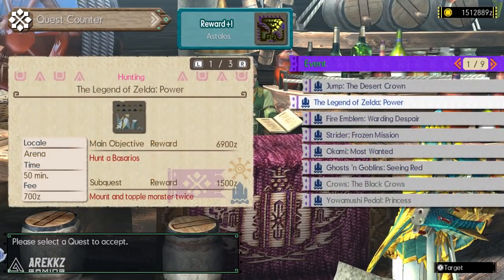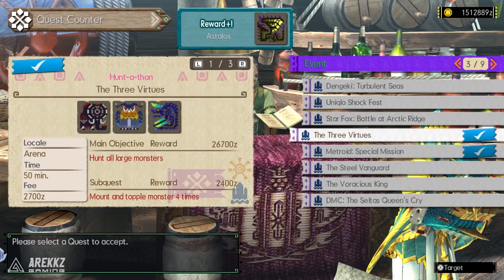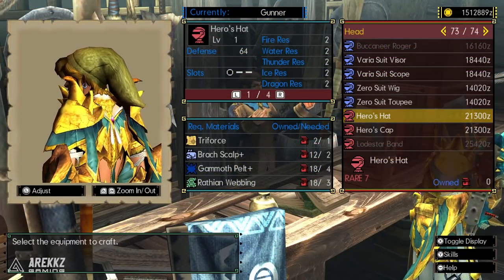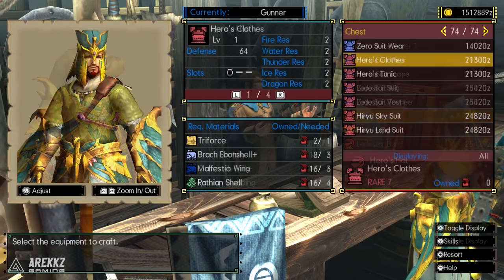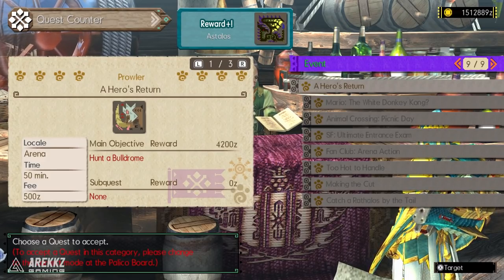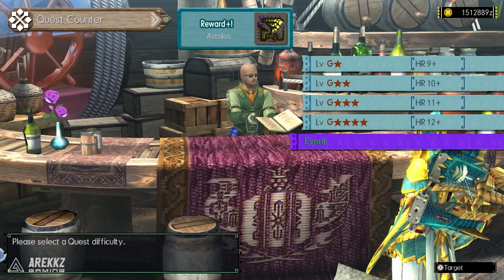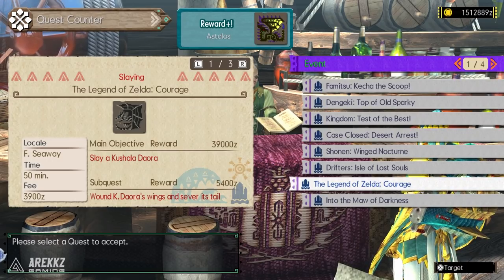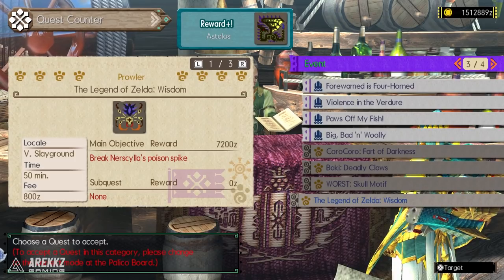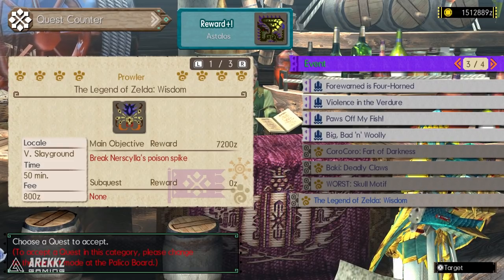Under high rank you have The Legend of Zelda: Power, which will give you the parts needed to make the Ancient Bow. The quest The Three Virtues gives you the parts for the traditional hero suit — the green tunic, although since you can colour it you can also make it red, blue, purple, black, whatever colour you want. You also have A Hero's Return, a prowler quest that gives you the parts to craft the Toon Link outfit for your palico. Then in the G rank event quests, The Legend of Zelda: Courage gives you the parts for the Breath of the Wild blue tunic, and The Legend of Zelda: Wisdom gives you the materials to craft the Korok palico gear. So if you're a Zelda fan, those are the quests for you.